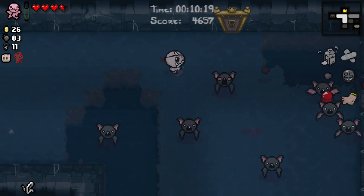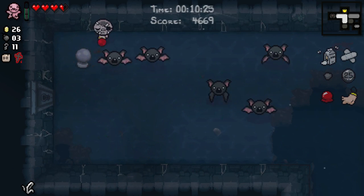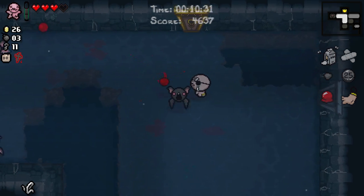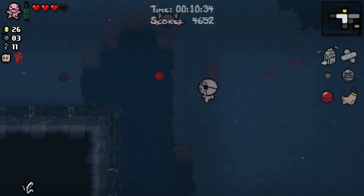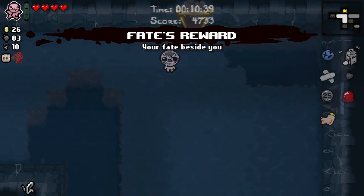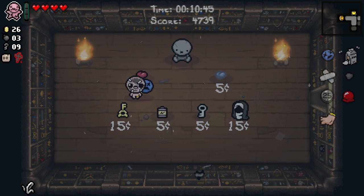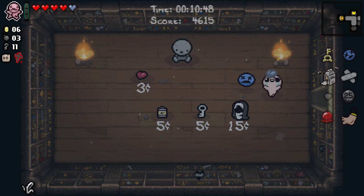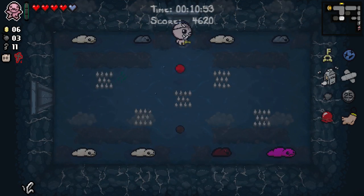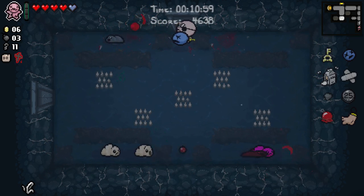That was really bad. We don't seem to be quite maneuverable enough to deal with these, and we're not doing enough damage to get them out of our way before they can charge us — which is kind of worst of both worlds. No greed — I think we don't get greed at all. We should take Mom's Key, and we take a Spirit Heart. Probably should have waited until we'd cleared the path to the boss before taking that, but I'm also kind of impatient.